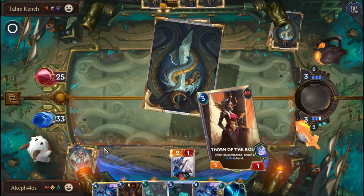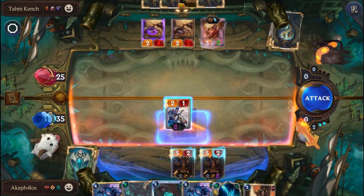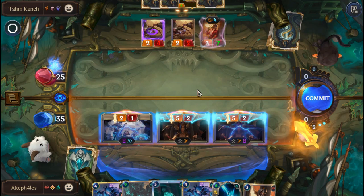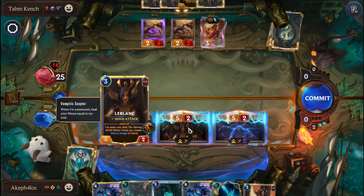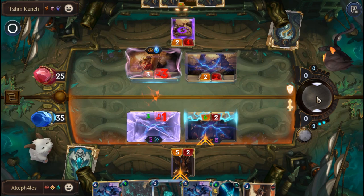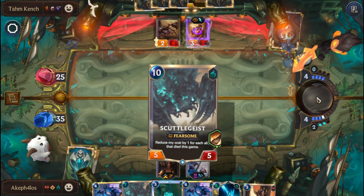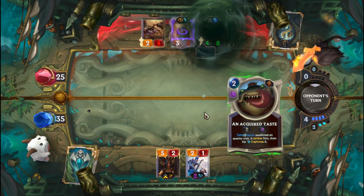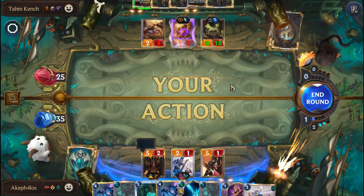LeBlanc on. We can attack like so — how much Hallowed are we going to get? We're only going to get a plus 1, which is not enough to take down this guy. So we're going to hang back the regular LeBlanc and let the Ephemeral attack. Tam Kench comes on, which is fine. Let's put on Thorn of the Rose — might have to block with it. We get to end the round, so we're going to end it; that way we don't need to play the stun.